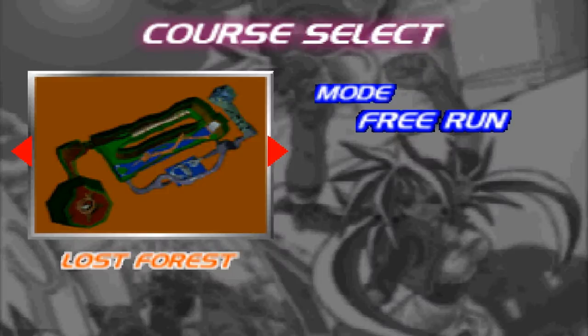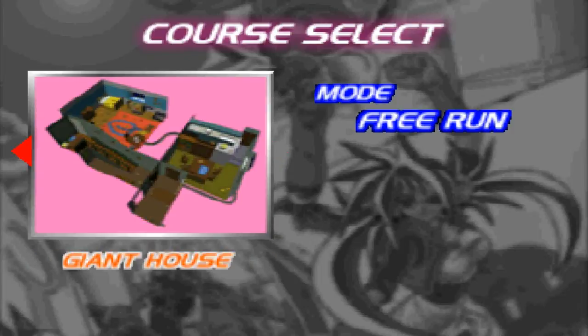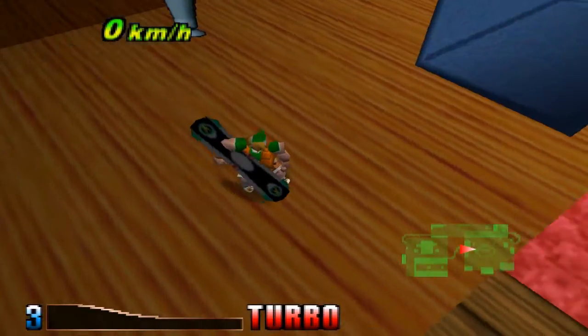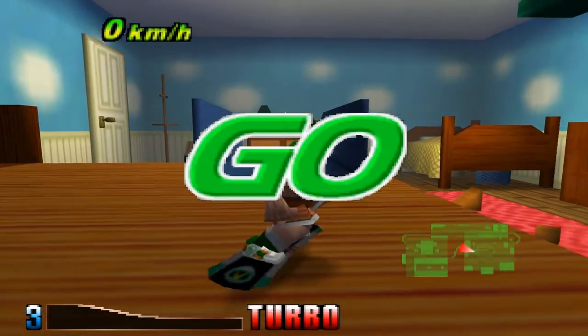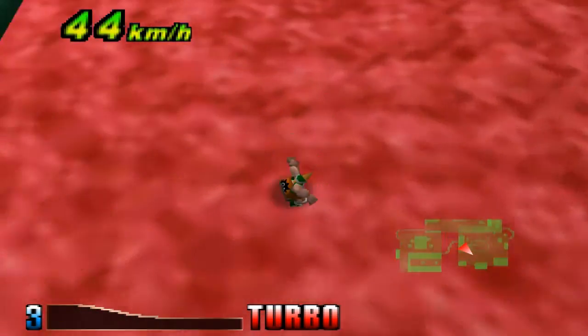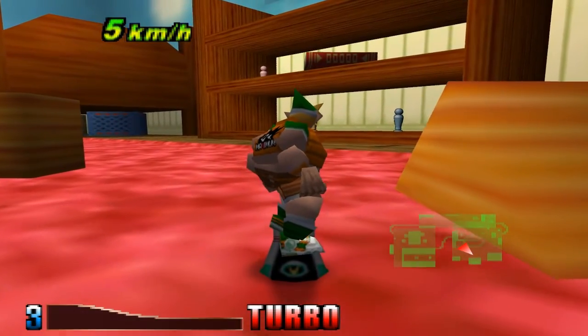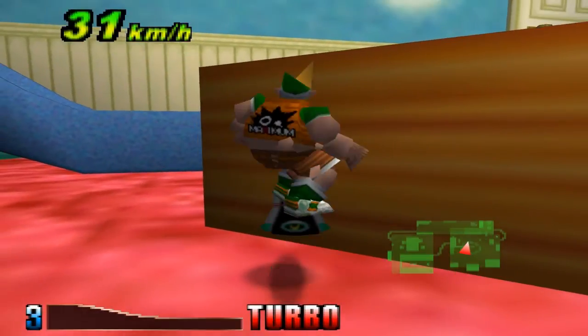Hell yeah! So there are those two levels, and Snow Festival 64, Sunset Island, Giant House - five levels. Very cool. Giant House - look at this, very cool. Small person, Giant House. But yeah, I'll see you later. We'll play some more N64 games next time.